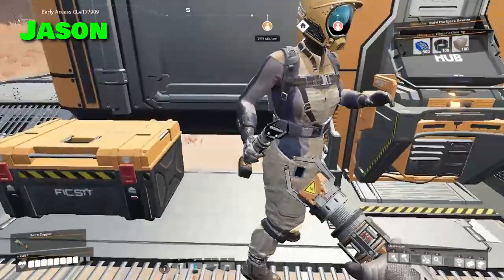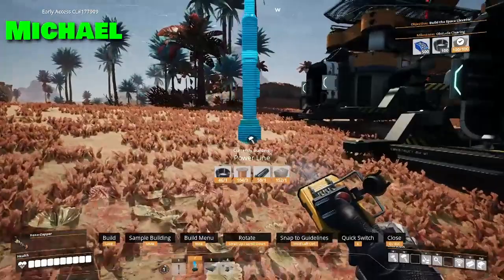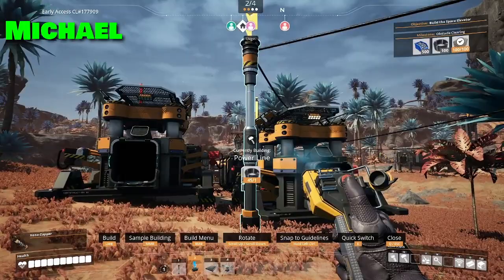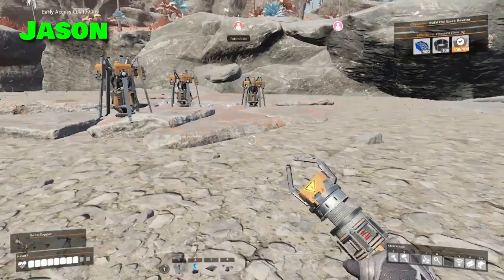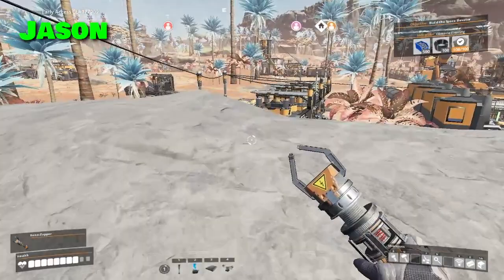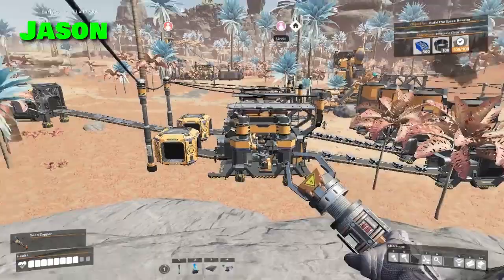I plugged in obstacle clearing next. I feel like if we're doing iron stuff we need a lot more room. What I'm setting up right now is really going to bite us in the ass in the future — but it's fine, we can just deconstruct it. This is temporary, just to keep producing. The first two constructors are making plates; I'm setting up the next one to make rods.